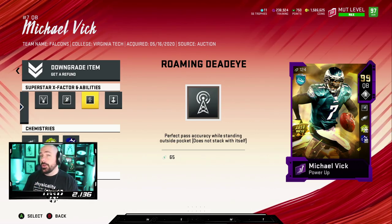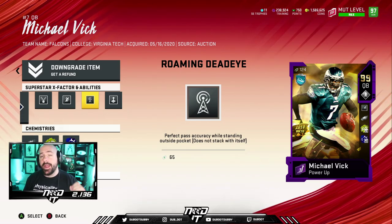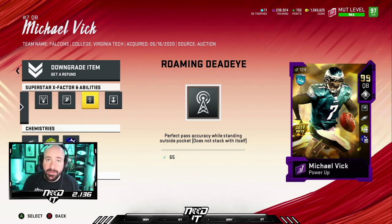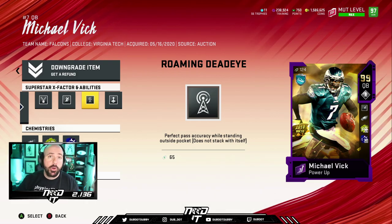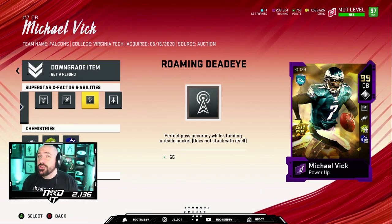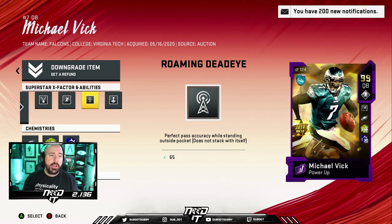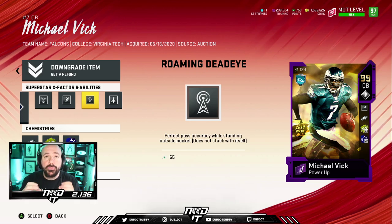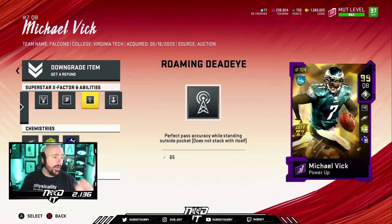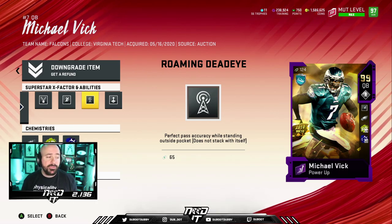Then I use Roaming Dead Eye. Why Roaming over Dashing? Because I used Michael Vick the whole year and he could not get Dashing Dead Eye. I've used Roaming for about eight months and gotten used to it. You use it the same way as Dashing — the only difference is when you're about to throw, you let go of that right trigger, so you're technically no longer sprinting, making it an accurate pass every single time. I like Roaming because it combines both Dashing Dead Eye and Cross Body Dead Eye as long as you let go of the right trigger. If you like Dashing, by all means use Dashing.